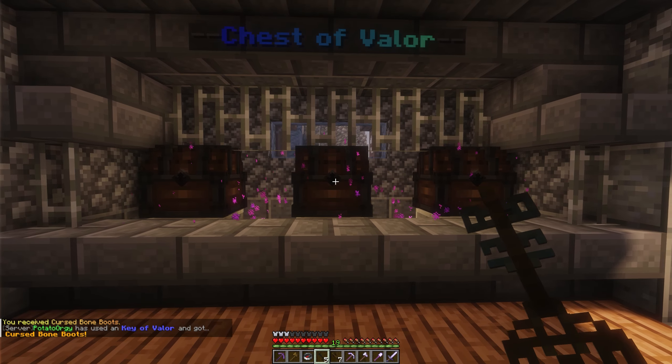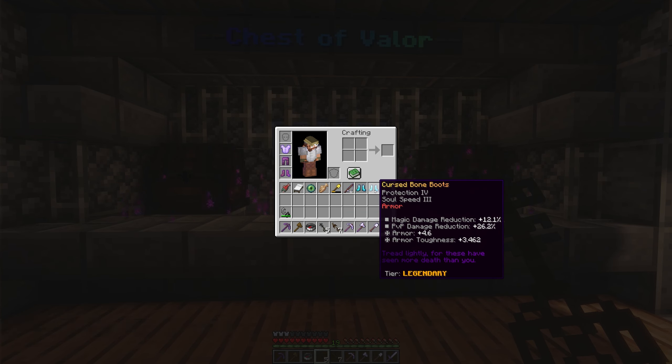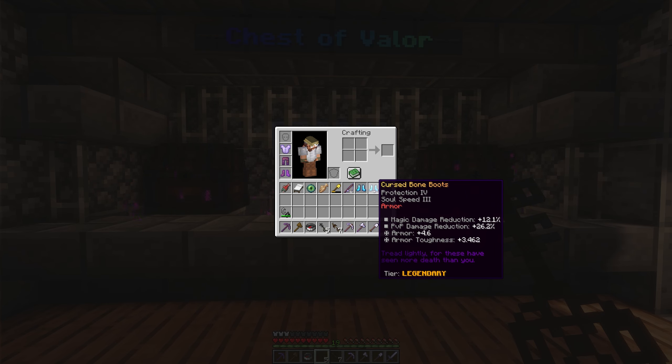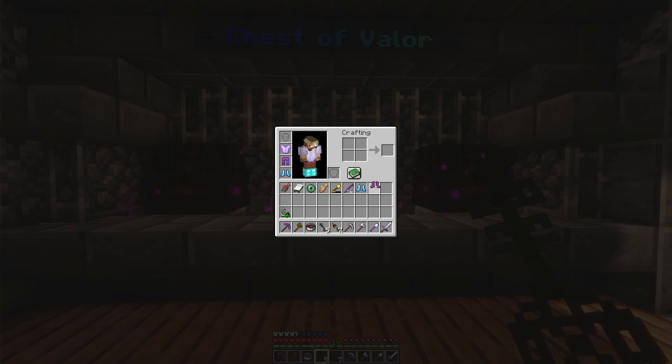I just got some cursed bone boots — legendary! These have a lot of additional attributes beyond regular gear, because now I have way more to work with beyond just Minecraft enchants. The cursed bone boots offer magic damage reduction, PVP damage reduction, armor value, and armor toughness. Armor toughness is the main difference between netherite and diamond. I've also gotten two sailor shirts and you can see all three have different levels of armor rolled on them, even though they're the exact same item.